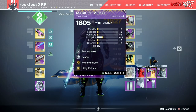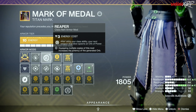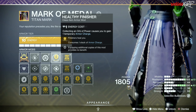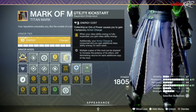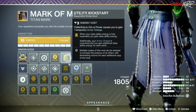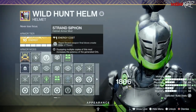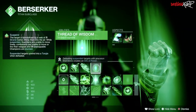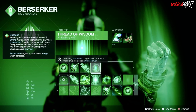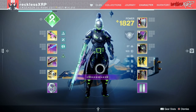For our class item, we are using Reaper — after using your class ability, your next weapon final blow spawns an Orb of Power. We are using Healthy Finisher, which finishers heal you. And last but not least, a single Utility Kickstart — when your class ability energy is fully expended, you gain class ability energy. With Reaper, Strand Siphon, and Thread of Wisdom, those are your three options to get Orbs of Power. Once you get multi-kills and then pop your class ability, you do have a chance to actually get three Orbs on one kill.